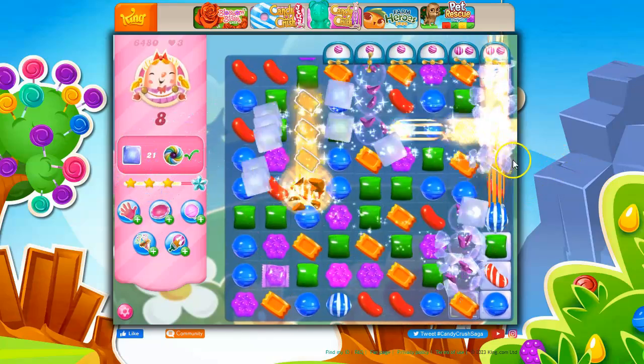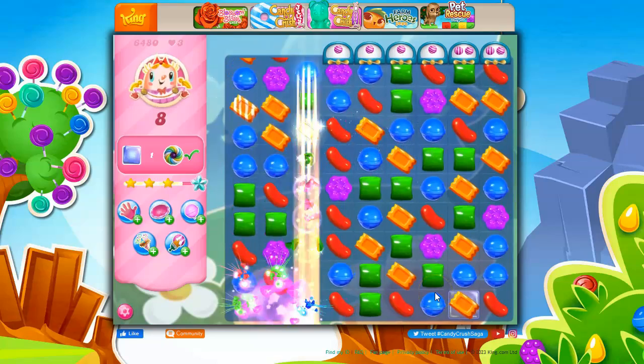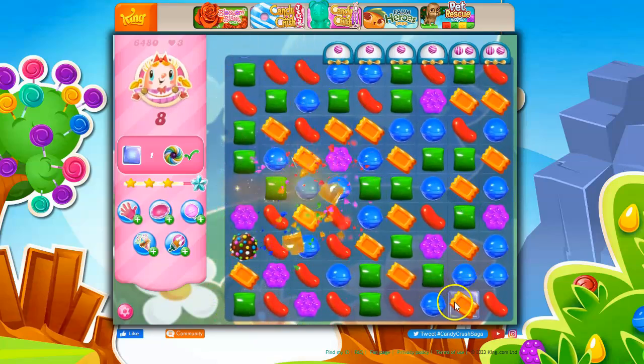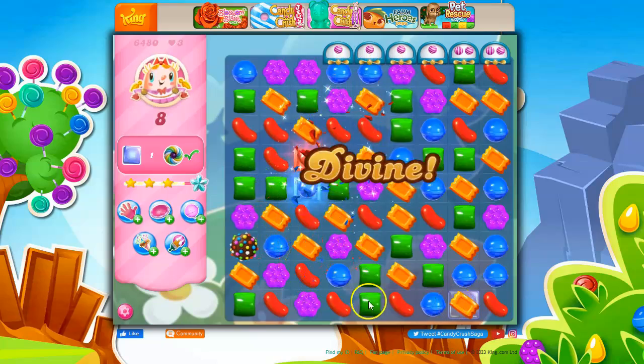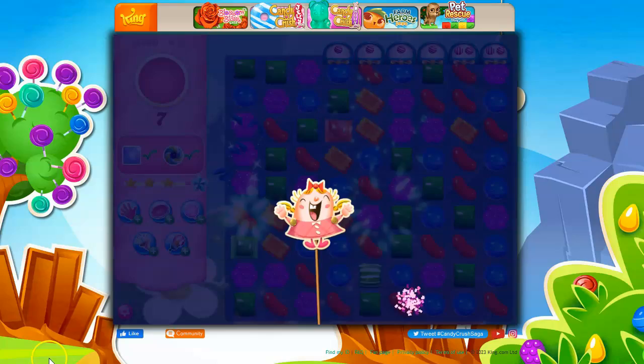So now all of the rainbow twists are gone. And look at this — I'm looking at this orange here. I could get the orange together, but I just got a color bomb. I don't need to put the orange together. That is how I beat that level.